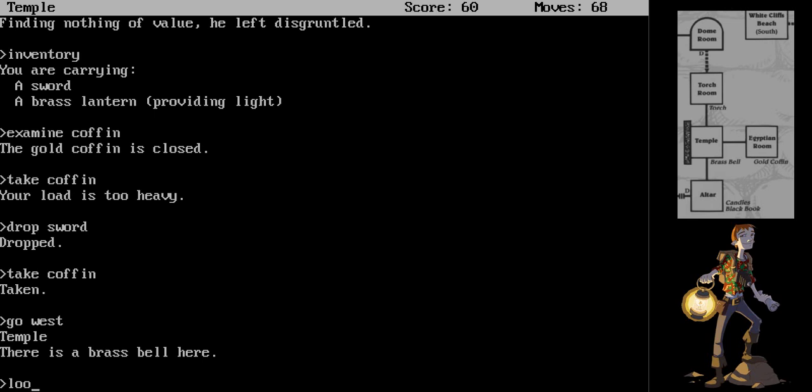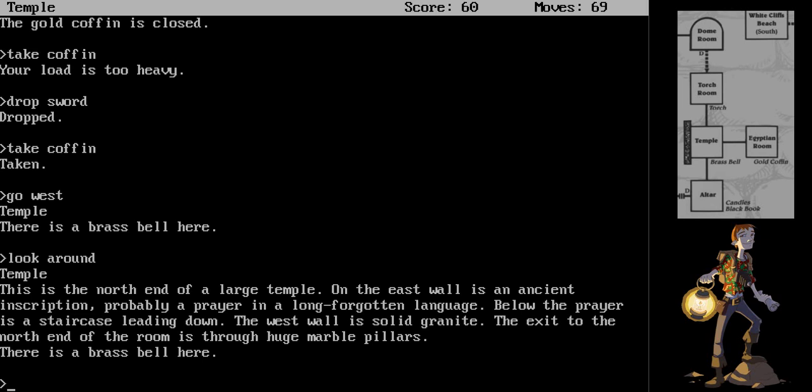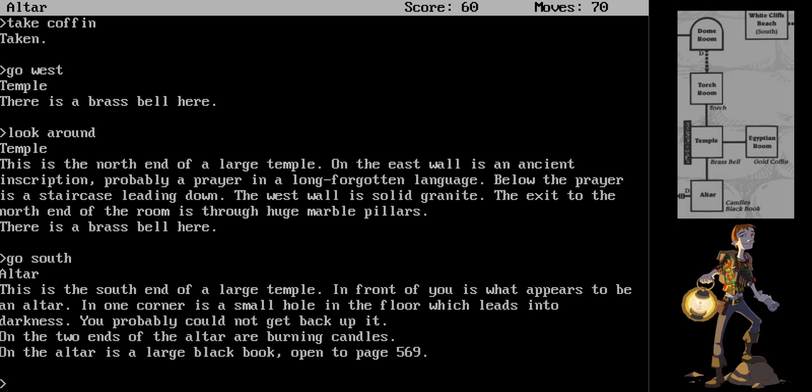We are back in the temple with a brass bell. Look around. This is the north end of the temple. On the east wall is the ancient inscription. Below the prayer is a staircase leading down. West wall is solid granite. The map shows there is a southern room. Go south. The altar. This is the south end of a large temple. In front of you is what appears to be an altar. In one corner is a small hole in the floor which leads into darkness — you probably could not get back up it. On the two ends of the altar are burning candles. On the altar is a large black book opened to page 569.